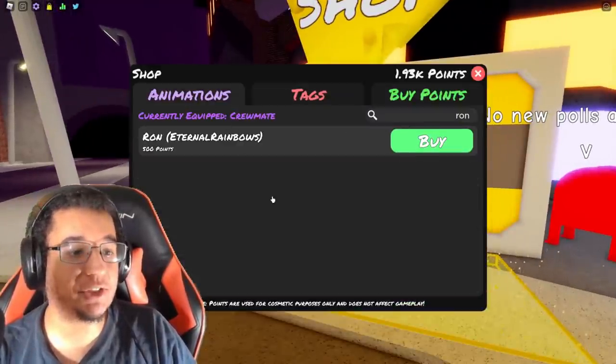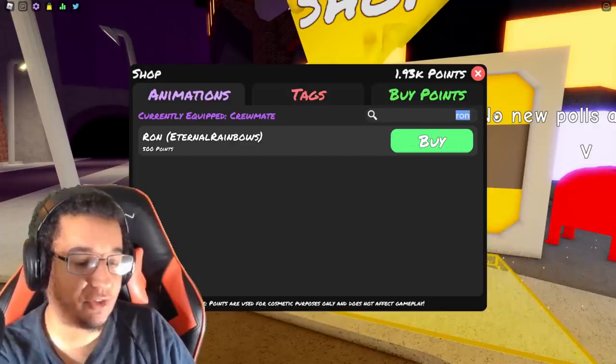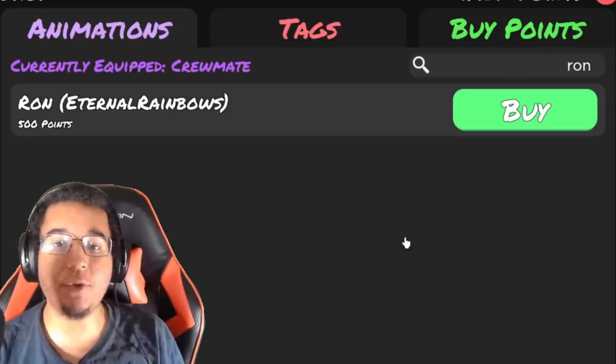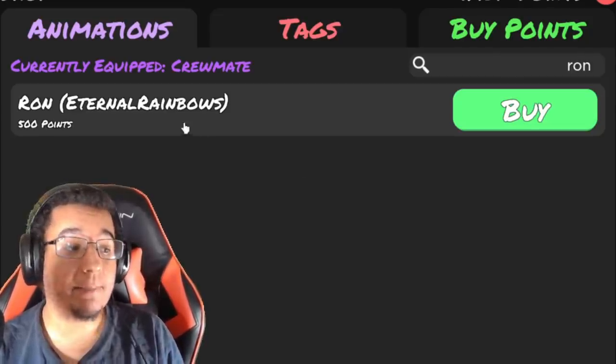First things first, we're going to check out how much the new animations are going to cost us. Let's start off with the Ron animation. The Ron animation is going to cost us 500 points, made by Eternal Rainbows. We'll showcase that one first.